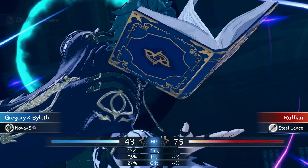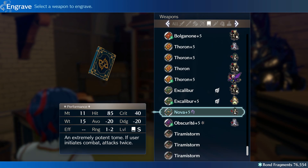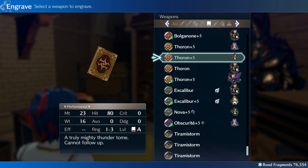Alright, let's talk inventory. I'm going to bring three tomes: Nova Plus 5 for the double hits, Thorn Plus 5 for the ranged attacks, and Bulganon Plus 5 to max out that damage.